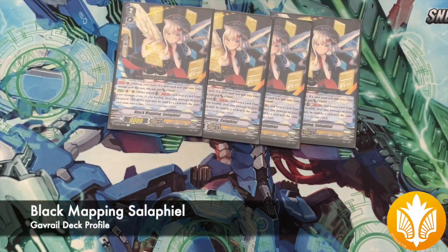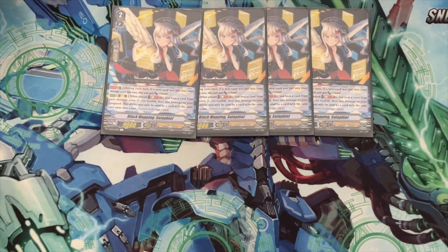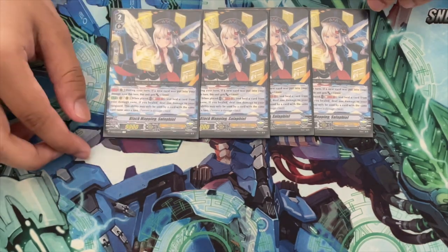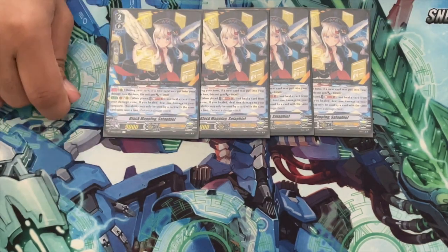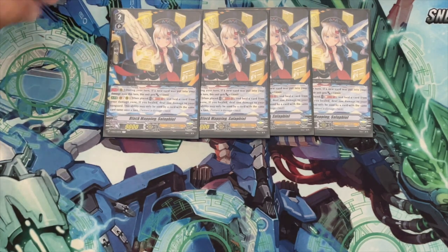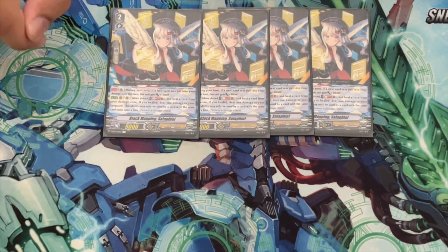The main grade 2s of the deck — first up is Salafiel. One of the ways they balance this deck is by making all the rescue check cards hard-once-per-turn by name. During your turn, if a card is put into your damage zone it gains plus 10k, so it's already 19k, then 29k if Gavriel's skill is active. On place, Soulblast 1, heal a card from your damage zone and take a damage — another chance to see a critical and put it on your Hamiel.